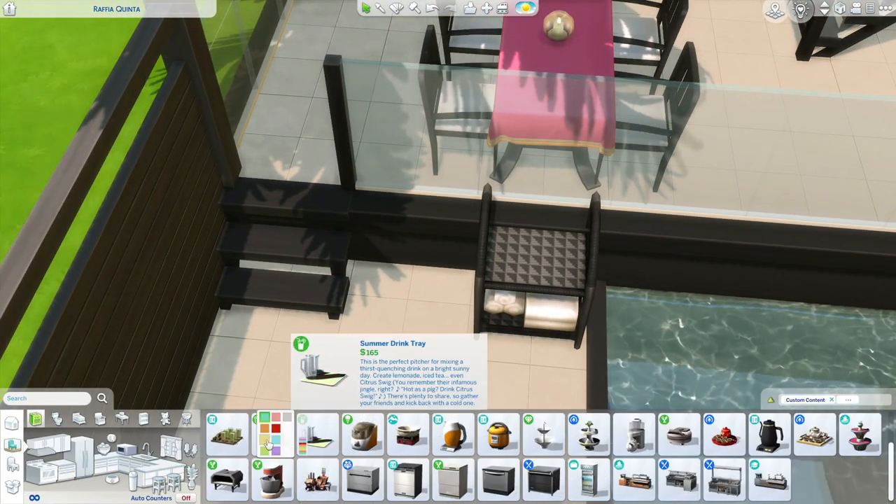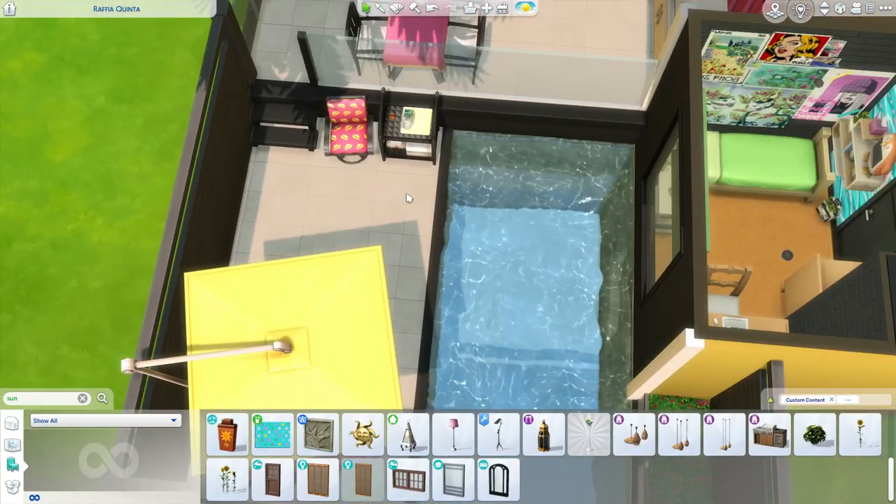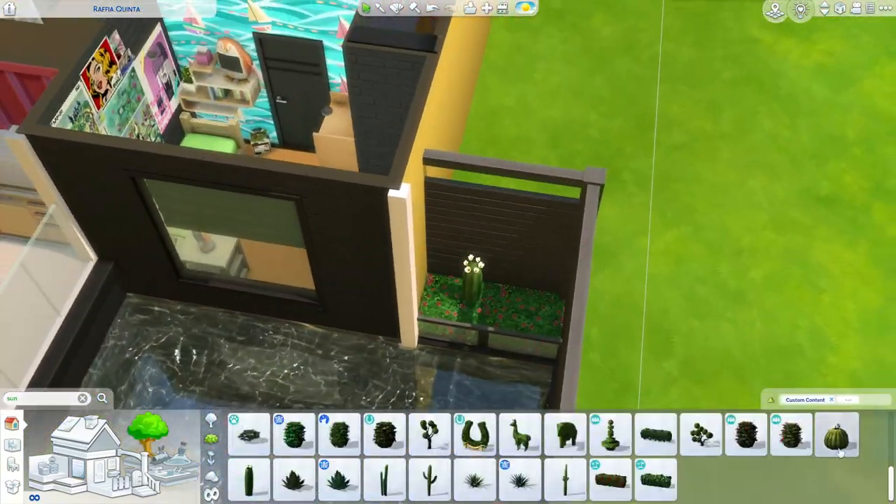We're at the end of the video — I'm just finishing up the pool area. I've got a drink tray, some tiles in the pool, and I'm adding more landscaping to the back area. And that's the full build — now I'm going to jump into the game and give you guys a tour.